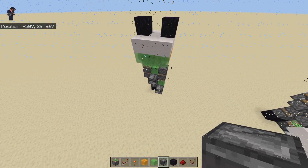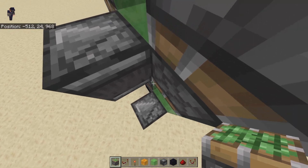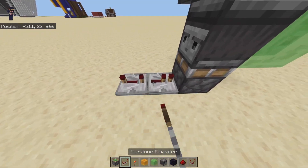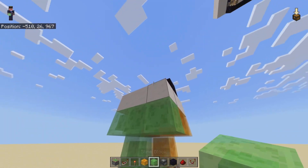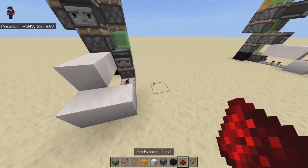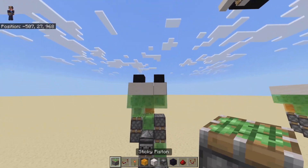Now let's move on to this part. The bottom part is very simple. You place a piston there, piston there. Then you have 2 repeaters here, both on 4 — 6. And now you need 4 blocks of your choice, so you can have them there. And that is the bottom complete.